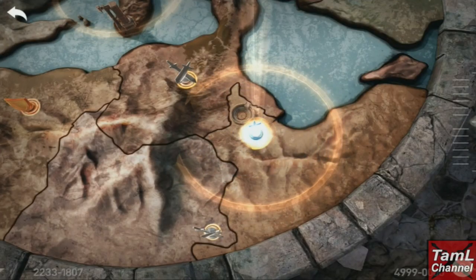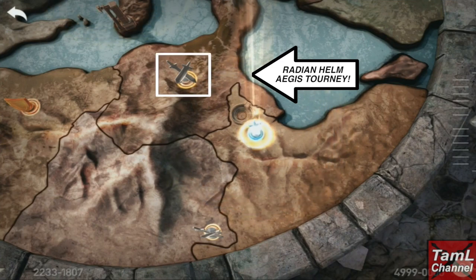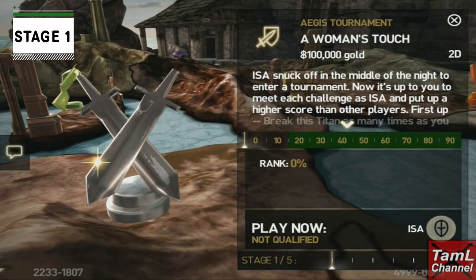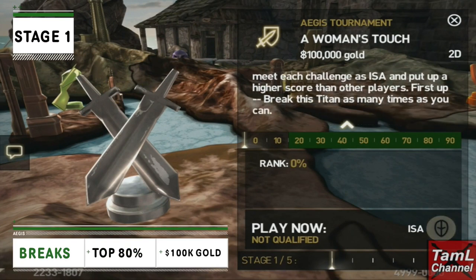Hi guys, the Aegis Tawny for the Radiant Helm is now on and you'll find it on the map where I'm showing. Once again it's five stages, so we're into stage one and we need to do as many breaks as possible. The top 80% go through and it's a hundred thousand gold reward.